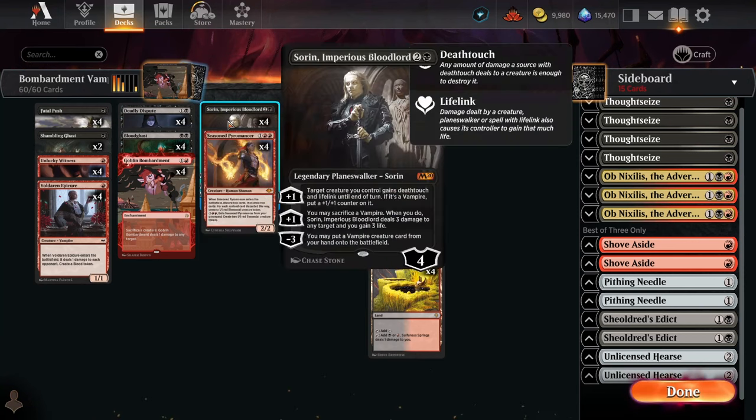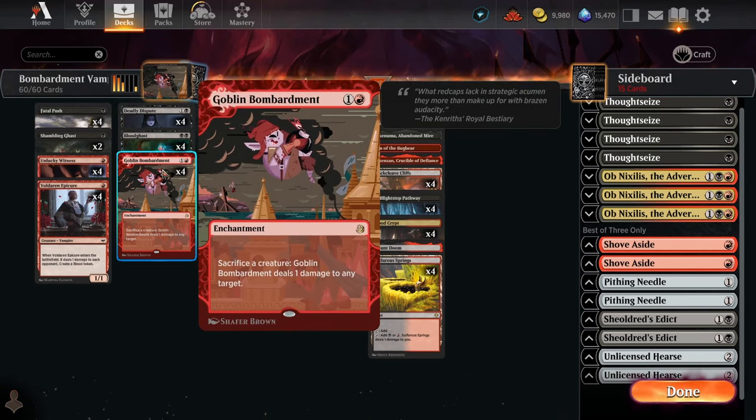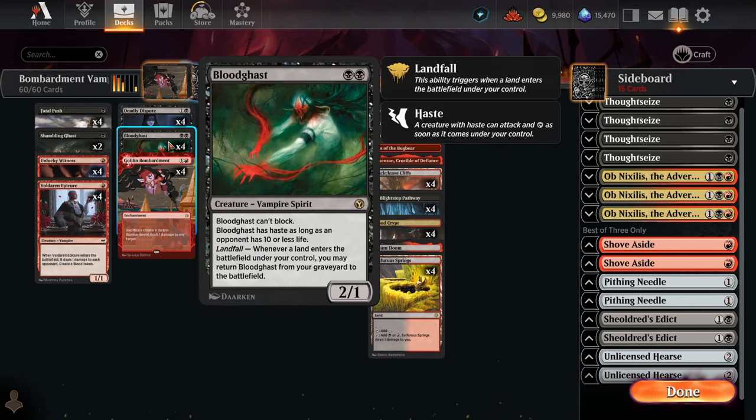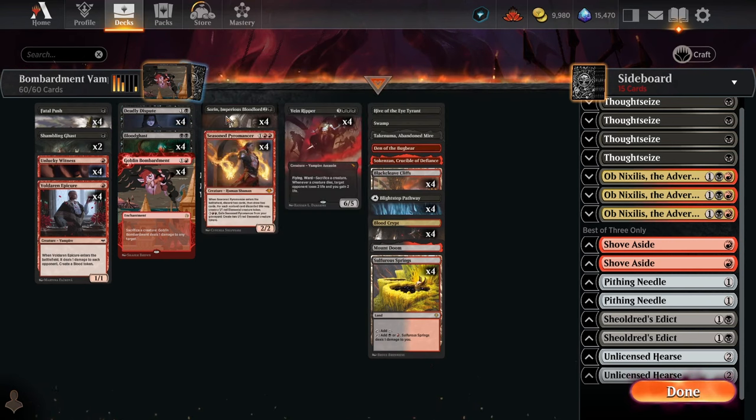Bloodghast works very nicely with Sorin, but also works similarly well with Goblin Bombardment — we can sacrifice it, play a land, bring it back, sacrifice it again. Really, really nice synergies. It also gets Haste once the opponent is at ten or less life, which is another way to apply pressure. Against Control this is a really big deal, because sacrifice decks typically struggle against control since you don't close games as quickly as aggro, but it's very easy to get the opponent down to ten life and then that recursive hasty threat is really difficult for them to deal with.